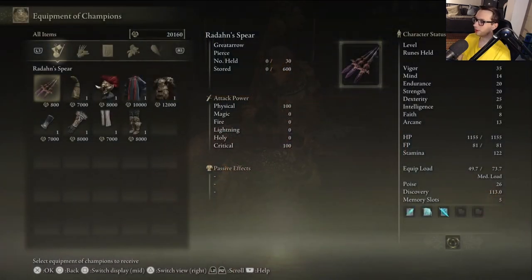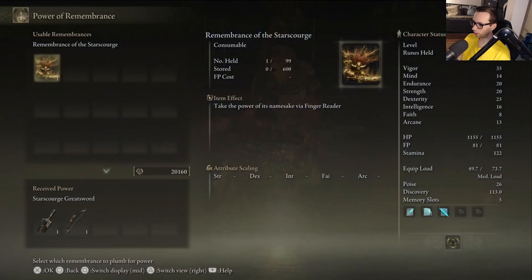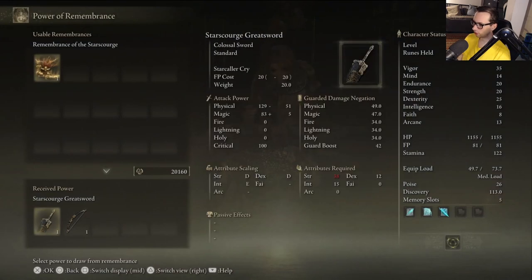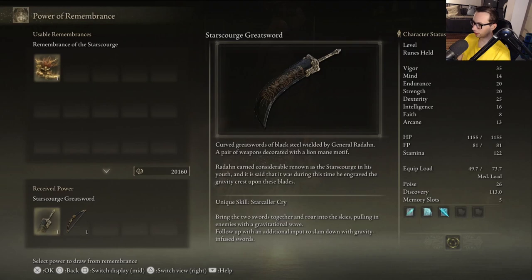Oh shit, it's a great arrow. And then what can you get from it? You can get his sword - curved great swords - and the lion great bow.